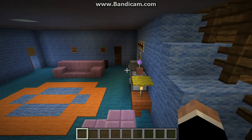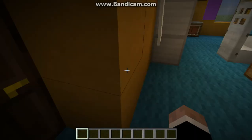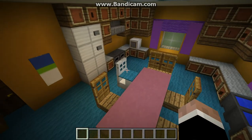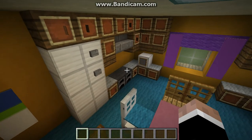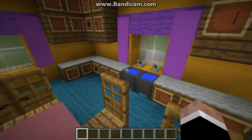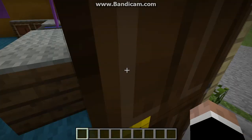Going through to the kitchen now. We've just got a general eating area, normally where they eat breakfast, with Stewie's high chair there. And there's a fridge, stove, microwave I think that is, and the sink there. And this just leads to the outside.